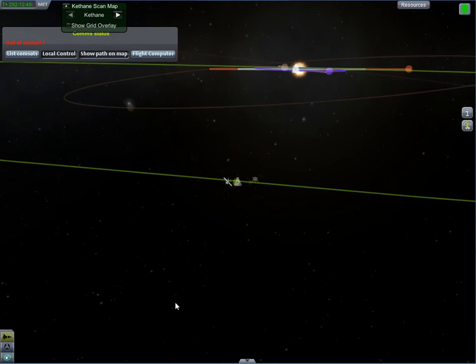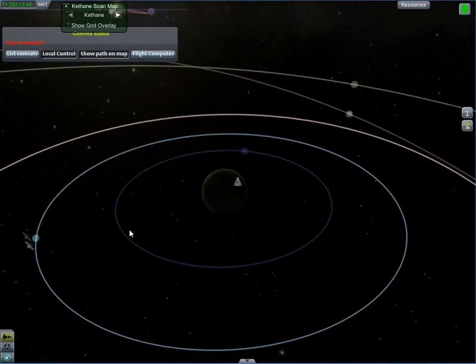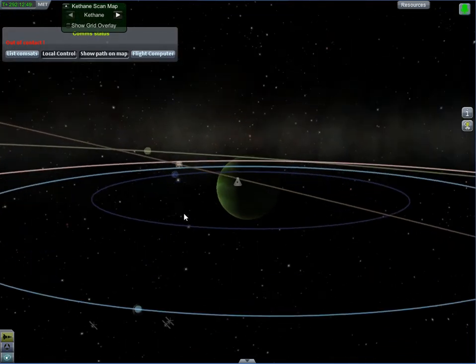I decided I would build a base on Joule's second moon, which I proceeded to do. That's this base over here you can see. However, you might notice that there's something weird — the only ships still in orbit around that moon are the relay satellites I put up in orbit around that moon.